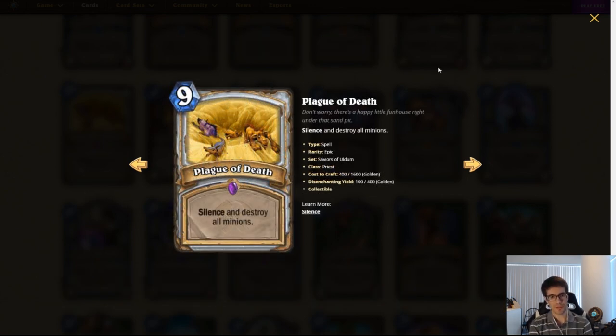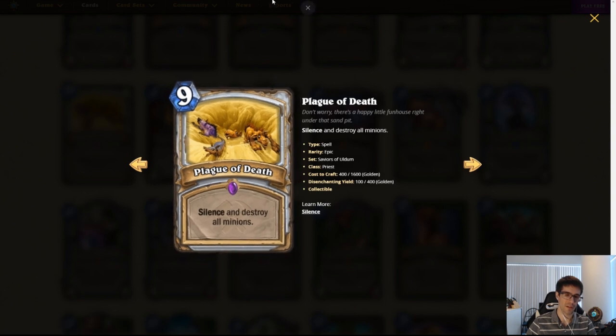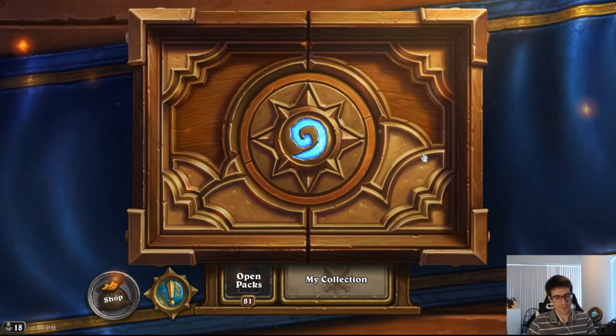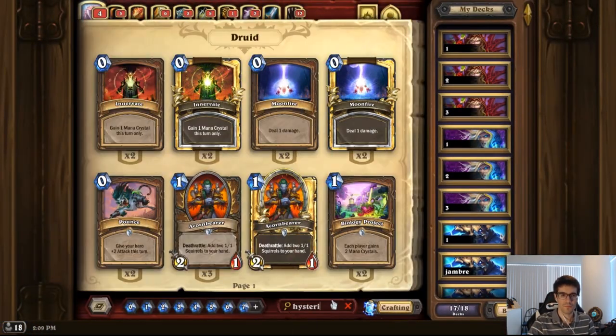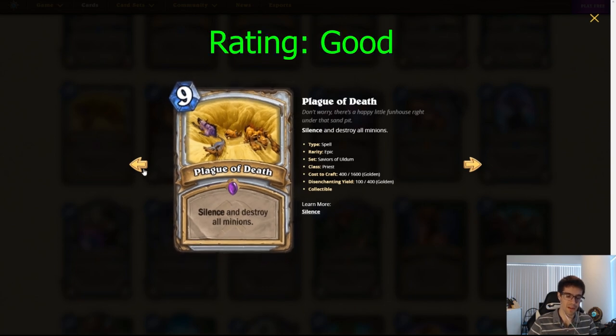Plague of Death. Nine mana, priest spell. Silence and destroy all minions. Very, very powerful. This would require Priest to have a playable deck — if Priest has a deck that's combo, slow, or control-oriented, this would be very powerful in it. With Shadow Visions gone you can get fewer copies, but by turn nine chances are you've drawn one. The card is very powerful, but I don't know if it'll see play because I don't know what a Priest deck currently looks like. We're still going to be seeing Cyclone Mage, Bomb Warrior — this really won't deal well with that. But if Mass Hysteria is still around, that plus this could help against Mage. The card is powerful; it will see play if any Priests do see play.